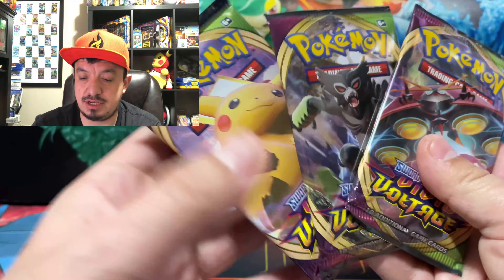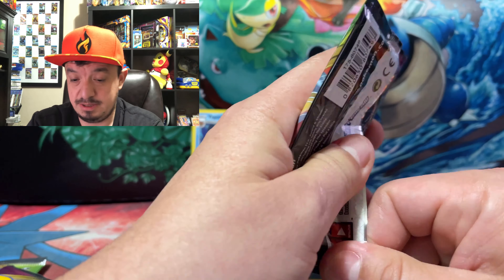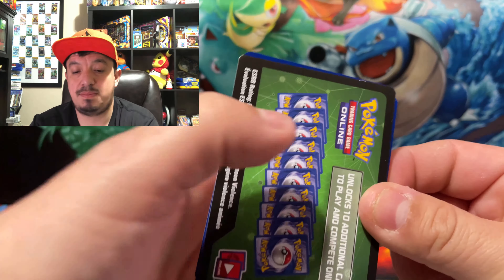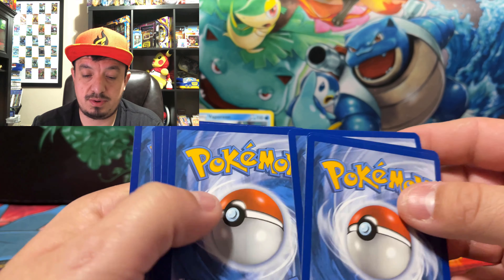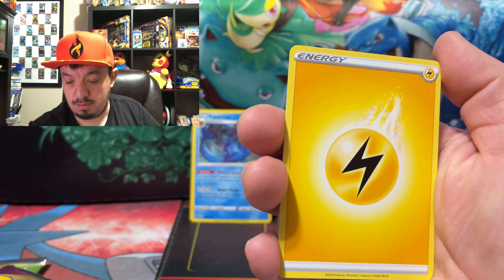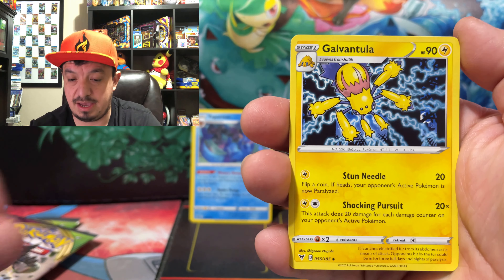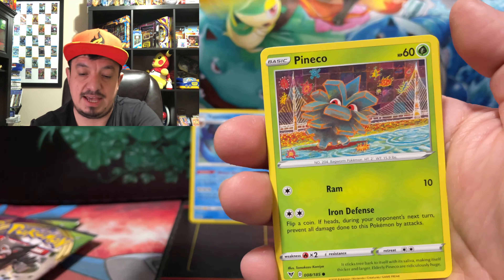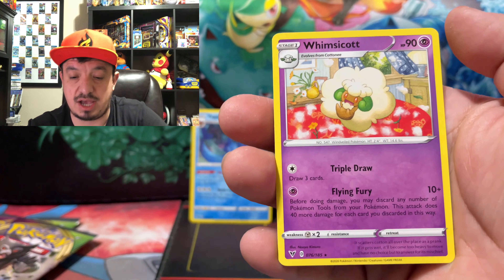All right, we have three Vivid Voltage packs. We have chunky chew or an Orbeetle — let's start off with Orbeetle and see if we can pull something cool. Not to say Orbeetle is one of my favorite Pokémon, but the Orbeetle V-Box — you guys know that I love it. One, two, three, four — to the front we have a lightning energy. We have a Sableye, a Garbodor, a Gogoat, a Flapple, Duskull, Electric Pinnacle, Mudray, Taillow reverse holo.